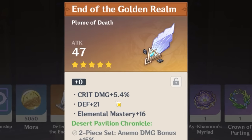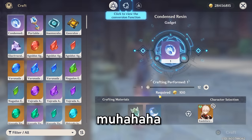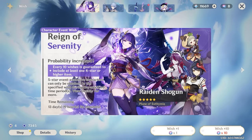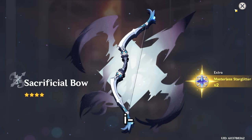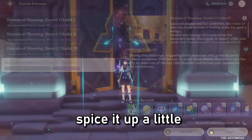We got an Anemo damage bonus goblet — and not that bad of a feather with Elemental Mastery and crit damage. My resin is going down quickly. Maybe one wish for good luck — we got a purple, but unfortunately it wasn't even a character.